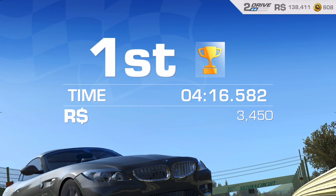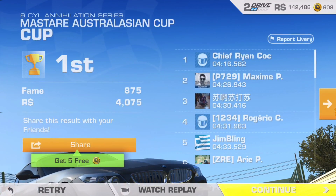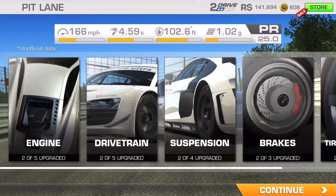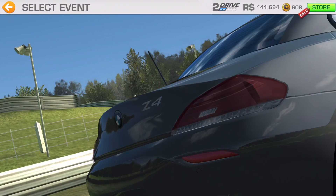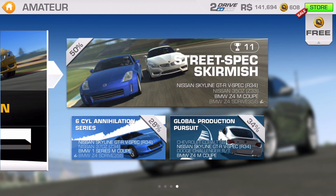My front bumper did get damaged. We got three thousand four hundred fifty dollars and we're making it through. I'm going to go ahead and service the car because it's already halfway worn down from damage and wear and tear. We got first place in this cup — amazing race. If you liked the video make sure you give a thumbs up and subscribe for more. Leave a comment on what mobile game you want me to play next. Until next time, peace out.